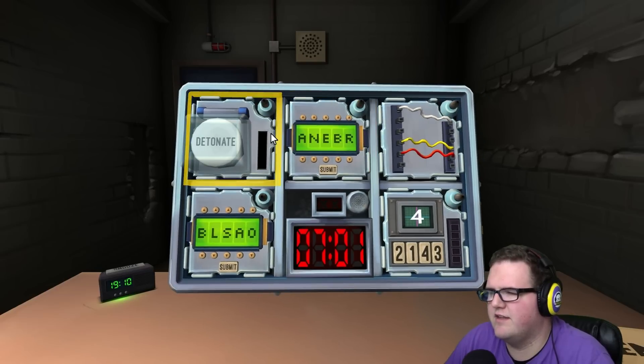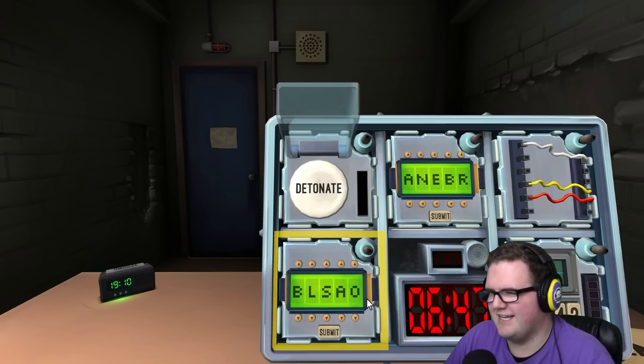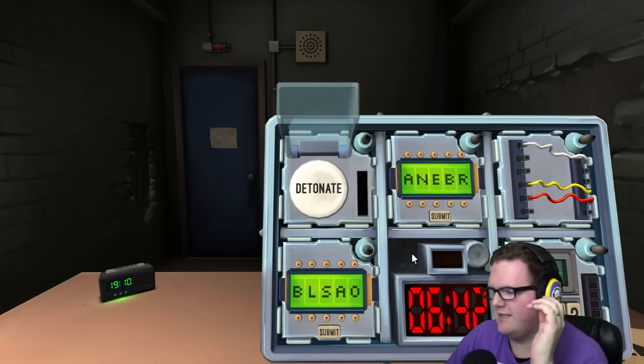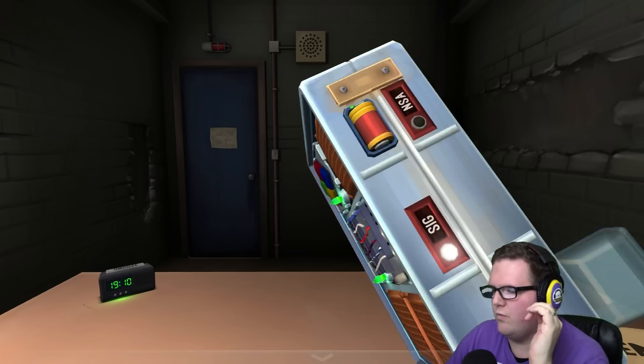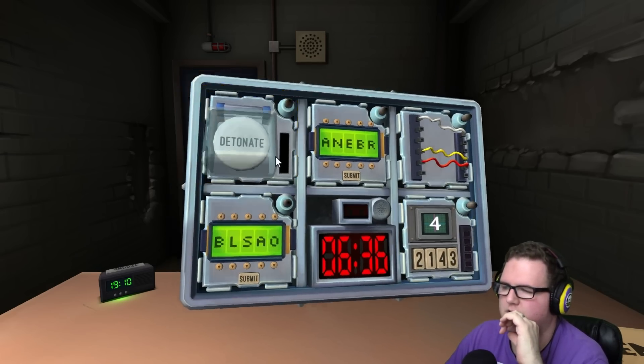I've got a button — just a regular old button. It says 'Detonate' and it's white. If there's more than one battery in the bomb — I've got three batteries — and the button says 'Detonate,' press and immediately release. Done!